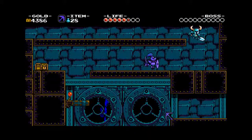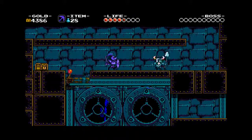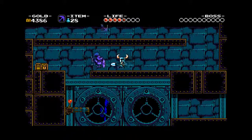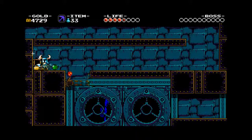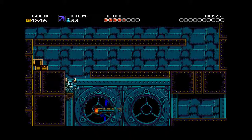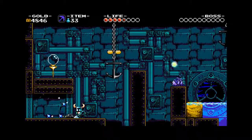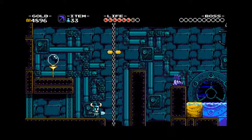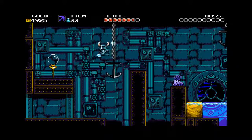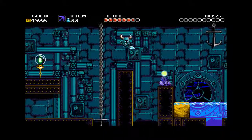There's that annoying knight again. We should be coming into another checkpoint — there it is, and a carrot. So we have these platforms that will go down the second you get underneath them.